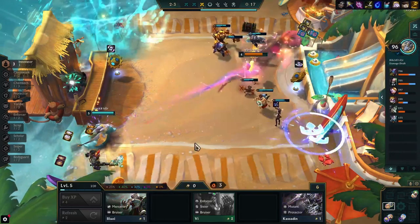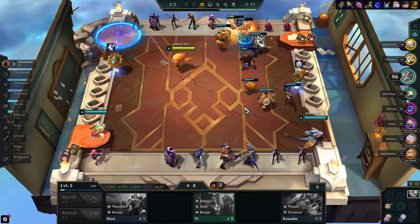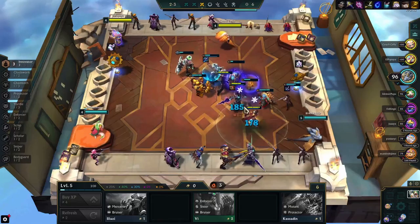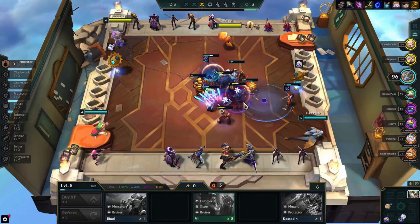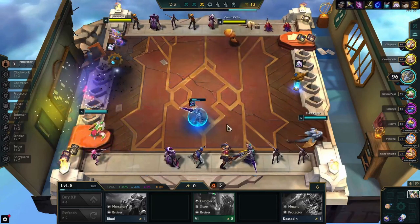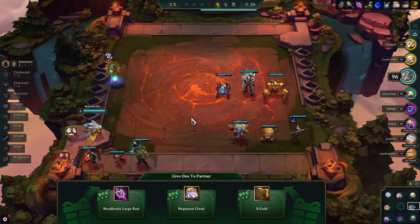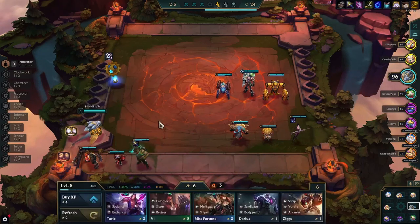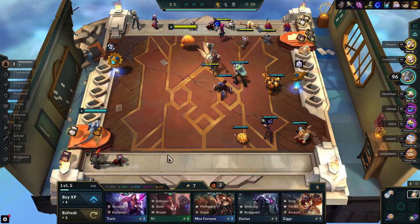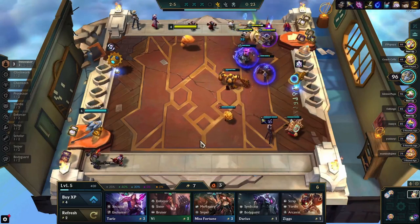For the opening board we got the Innovators, we got the high-end early, and we're just gonna use Caitlyn as our item holder. We could make a Runaan's or a Last Whisper here. I go for the Last Whisper because with Last Whisper and Runaan's you're always thinking about Yoni, Urgot, or Jhin. Last Whisper is the most flexible — Jhin doesn't necessarily need Runaan's, so Last Whisper goes on all three of them.